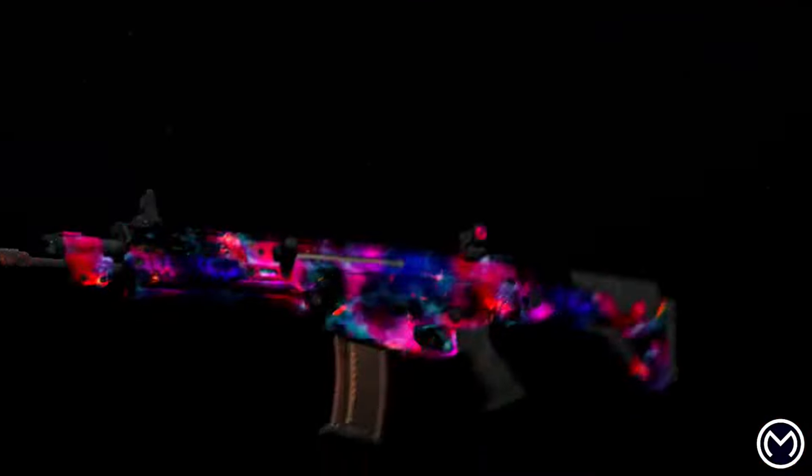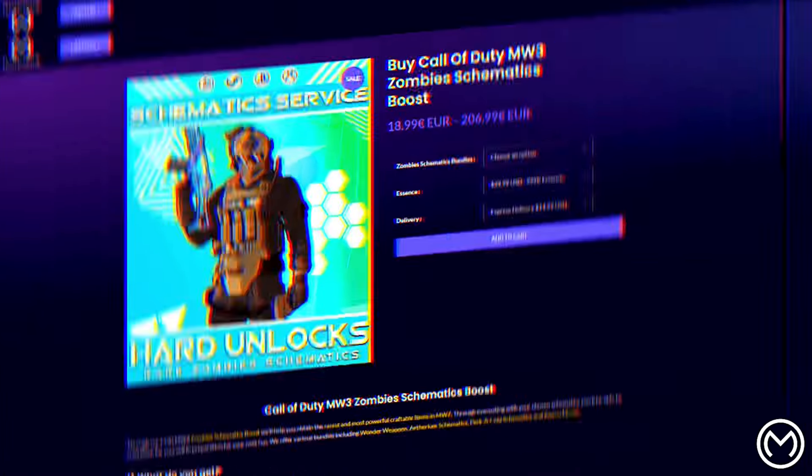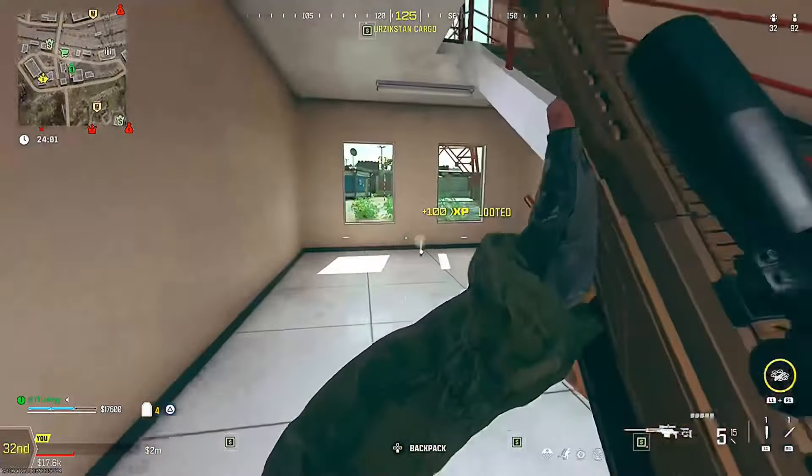Before I get into it, if you are looking for any Call of Duty services, you can get schematics on zombies, any camo you want, the nuke skin, and a lot more. They are 100% reliable — the link is in the description if you guys are interested in checking it out.